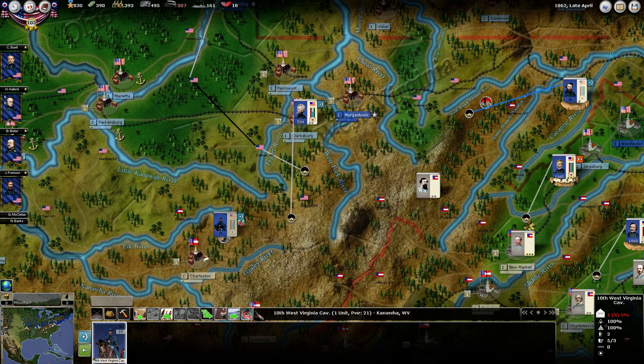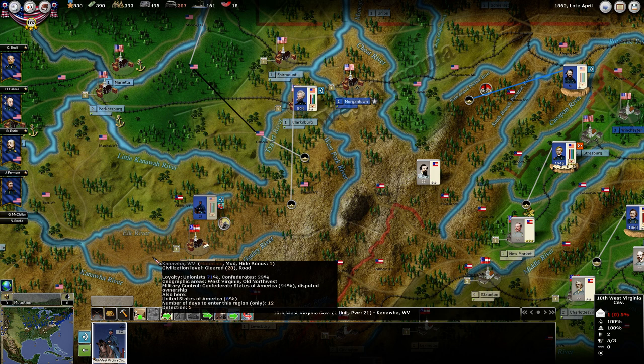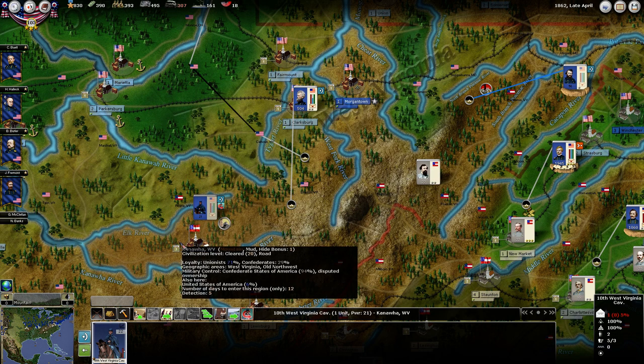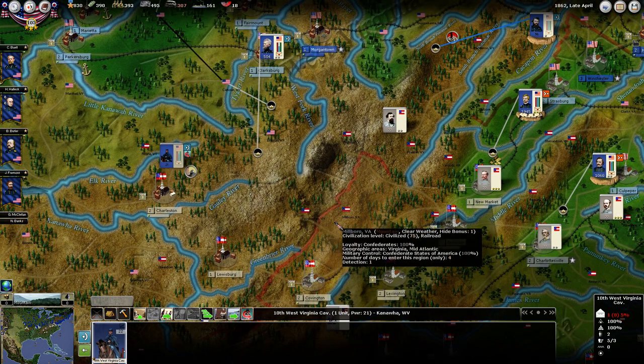I think we'll be okay. This little cavalry unit, as you can see by this icon, he is besieging Charleston. But we do have a nice high detection value in here now, and we can see that we have a garrison of 27 power and then those two divisions of right about a little over 300 power there. So we should be okay. Wouldn't that be nice if they just stayed in there until we can get this force up and besiege them? I don't think it's going to happen, but it'd be nice.